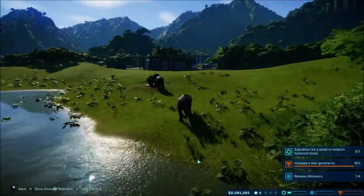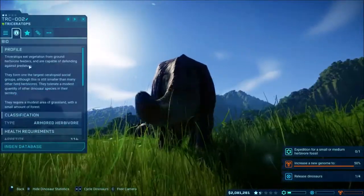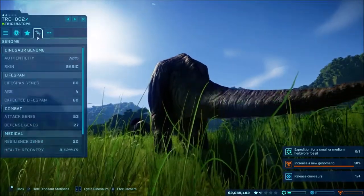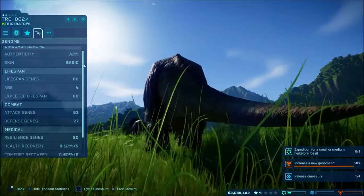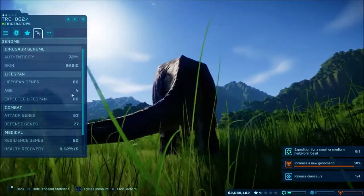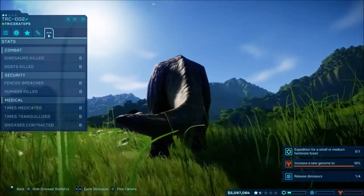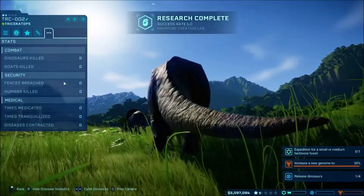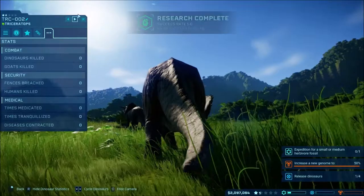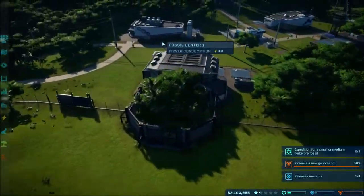The Trike's going to eat again. We can look at our dinos and see all their stats - their profile, their rating. They're pretty happy. Their DNA lifespan - it's four years old and can reach age 60, so it's going to die eventually since it's already four years old. You can just check all that sort of stuff out.